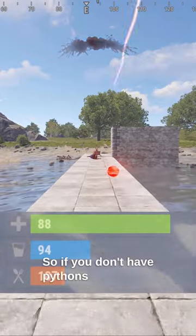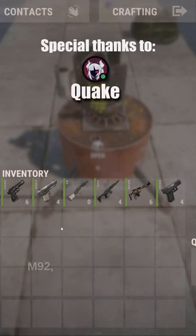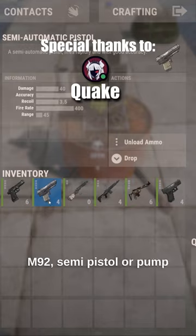So if you don't have Pythons or Bolts for turrets, stick to higher base damage weapons like the M92, the semi pistol, or pump slugs.